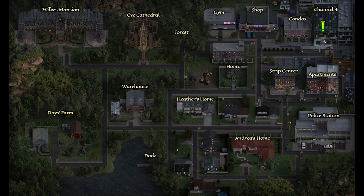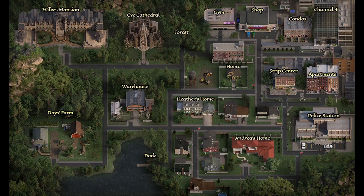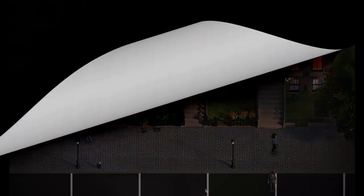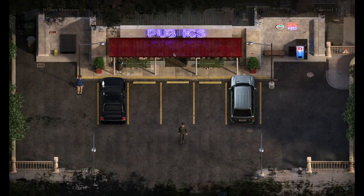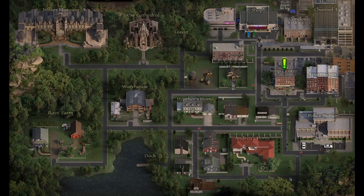For the story side, first use the exclamation mark in the channel for building. Once you've done that you're tasked with searching for Melissa. To do that, go to the strip center and walk into Dick's Grill. After that, head to the shop and when you run into Ella, pop into the shop and pick up the glue.